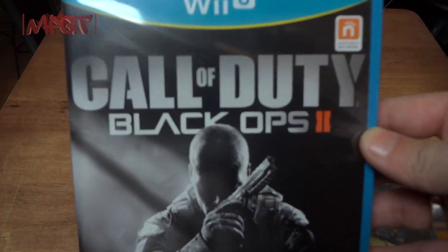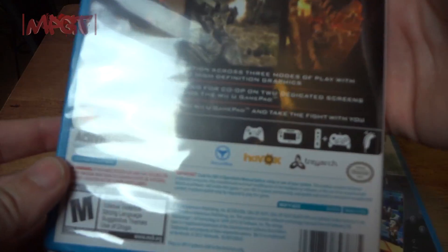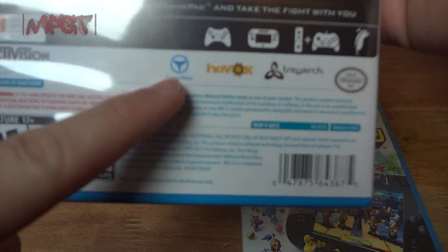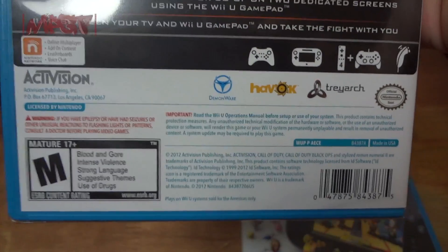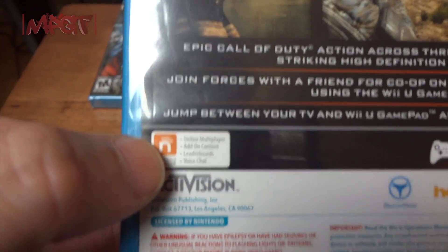Black Ops 2 by Activision, developed by Treyarch — you can see Havoc, Treyarch, Demonware, which is probably where they got their netcode from — for the Wii U.